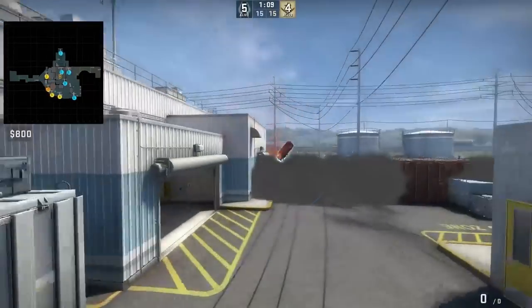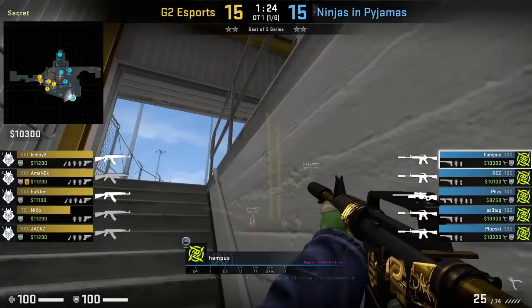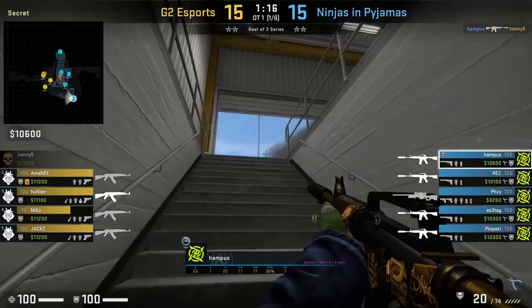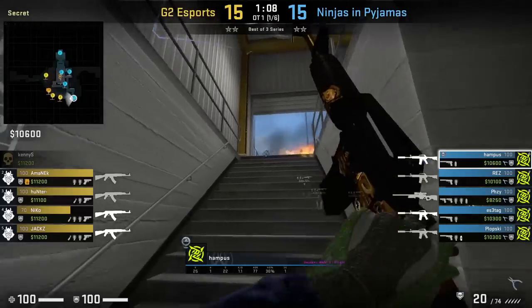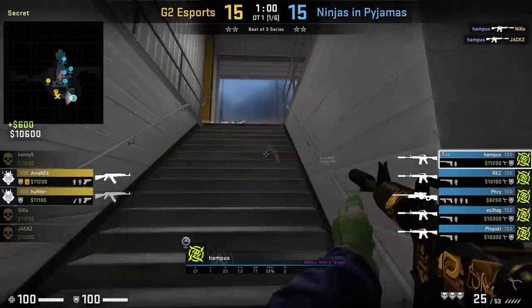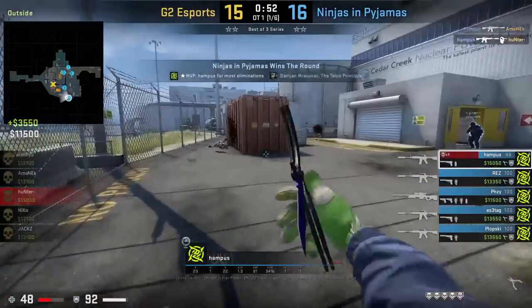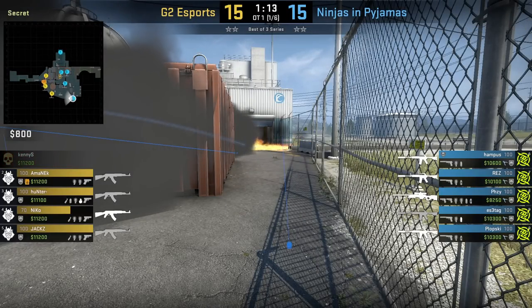It's very hard to spot Hampus behind these mollies. Here is Hampus's POV: the first molly gets thrown when outside yard smokes are thrown. Hampus won't spot anyone and flashes before peeking again, then the first molly ends and Fousey re-mollies. Hampus peeks and gets a couple of kills, then ends the round with an ace. From T-side you can see it's super hard to spot Hampus behind the molly.